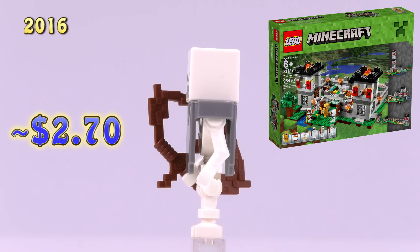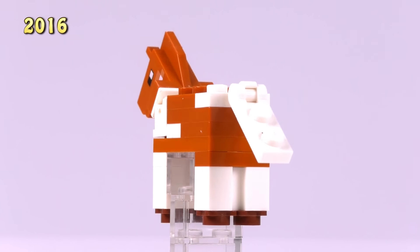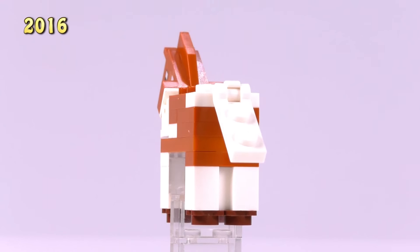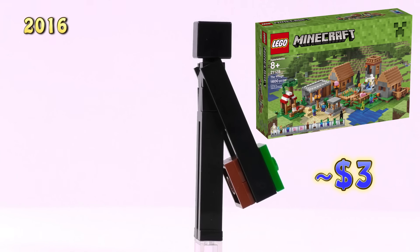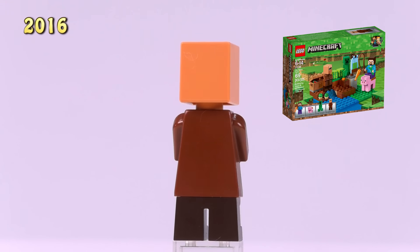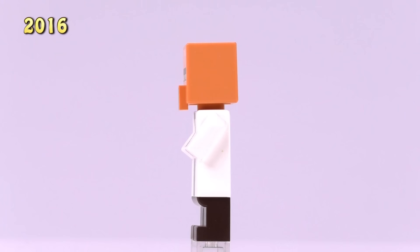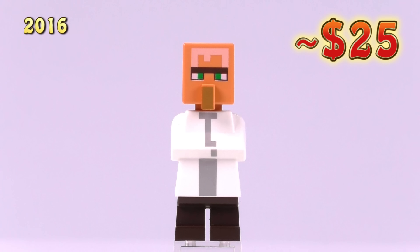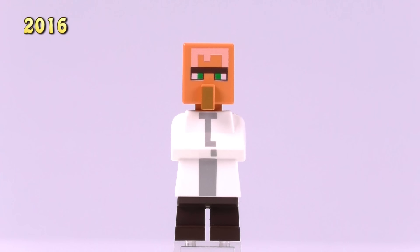A skeleton with just a helmet came from the Fortress set at two fifty, and another skeleton with just armor also from the Fortress at two seventy - technically exclusive releases. The Fortress also came with a Horse, a new creature with a great head on a hinge piece so you can move it up and down, a moveable tail - a pretty solid build at six fifty. The Enderman with a dirt block appeared in the Village set at three bucks. Also from the Village is the brown Villager - unique body mold and head mold, six fifty - and a white Villager exclusive to this set, competing with the Ender Dragon for most expensive at twenty-five dollars.